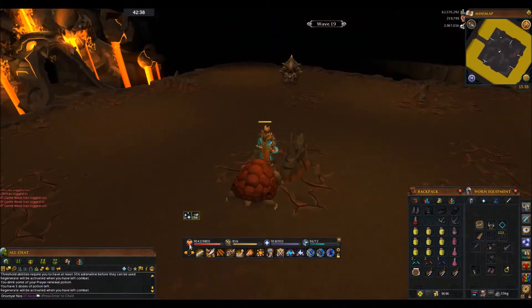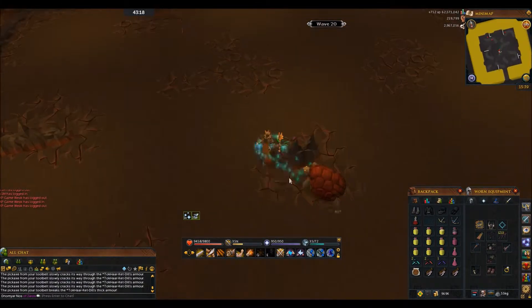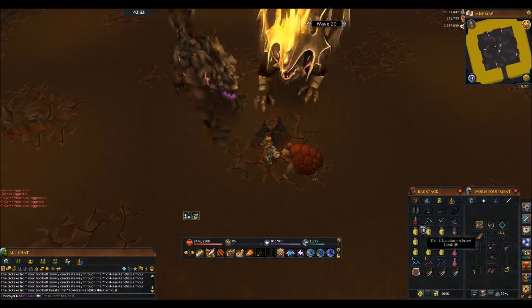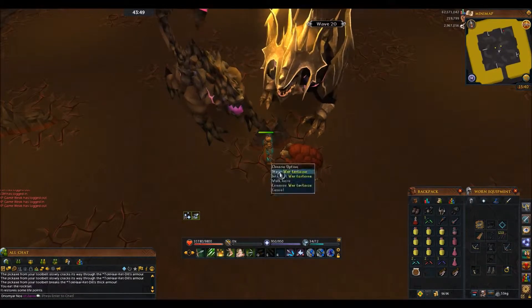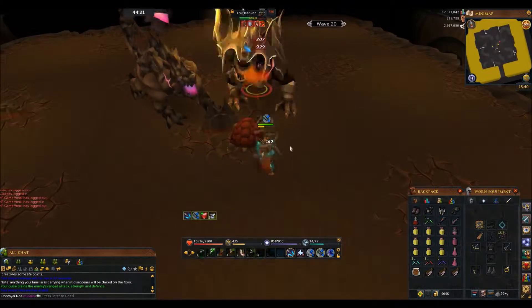At the end of this wave you're going to fight another Jad. Get the Ket-Dill down and hide on the northeast side of the rock. Once Jad spawns, do the same thing as last time — safe spot him, then pop out and kill him.